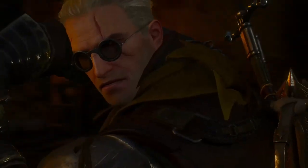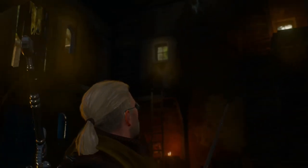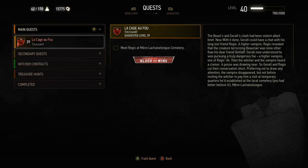After completing this, the next story mission will be level 39 so you have a bit of breathing room, and you also get a lot of experience from this fight. You'll have free reign of Toussaint again and get gifted a home — Corvo Bianco — from Anna Henrietta, which can be upgraded.